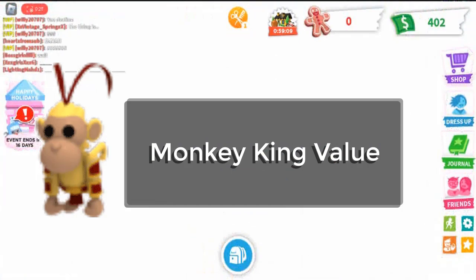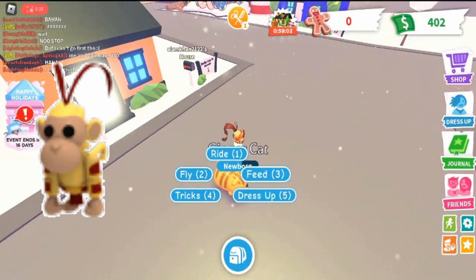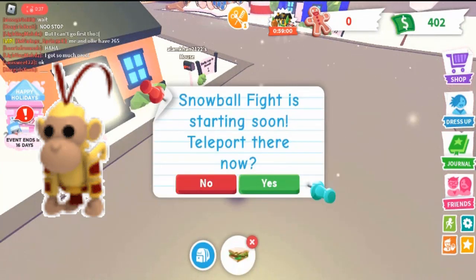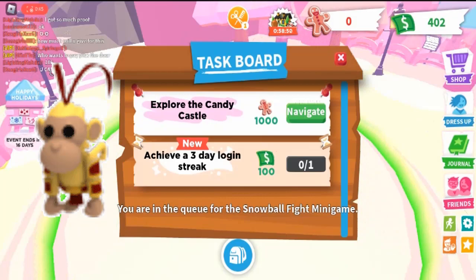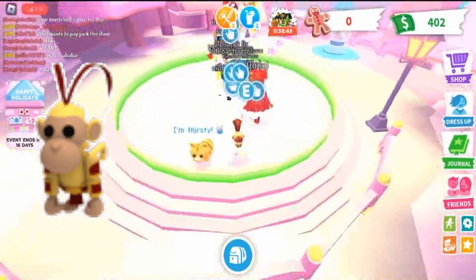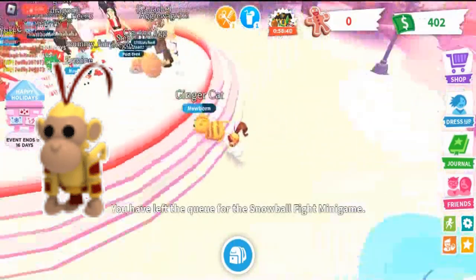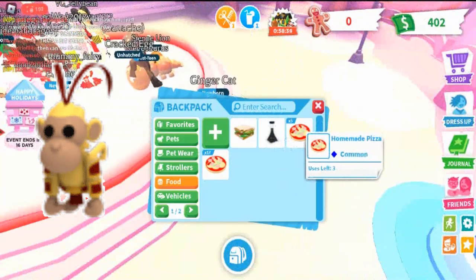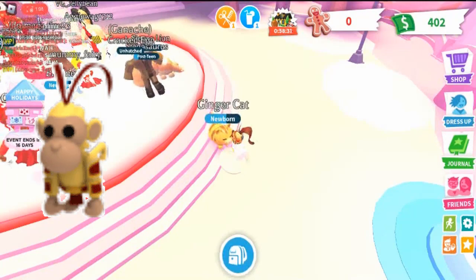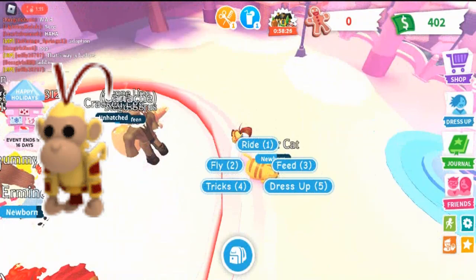Let's start today with the huge Monkey King value in Adopt Me. What is Monkey King? Monkey King is a legendary pet that can be obtained in Adopt Me via trading with other players. It was available for a limited time by combining three staff ingredients with a normal monkey. Staff ingredients are found in limited premium monkey boxes, which could be bought for 195 Robux each during the Monkey Fairground event. Premium monkey boxes are still obtainable by trading with players who have not opened them.